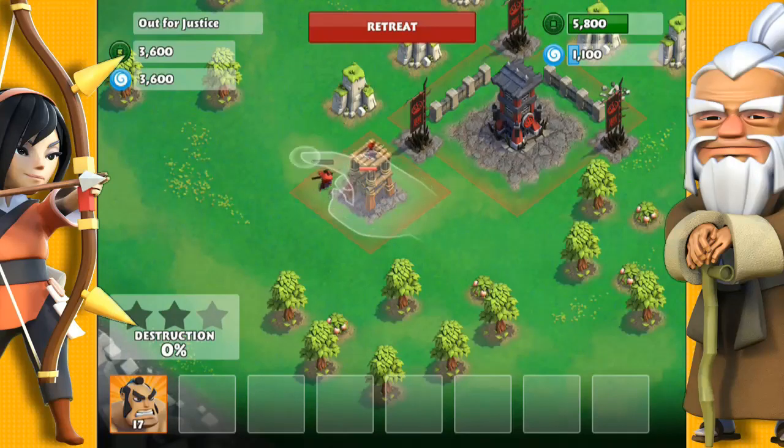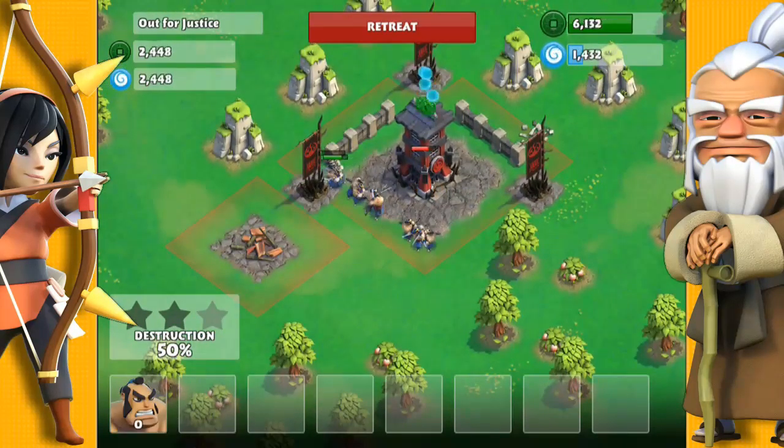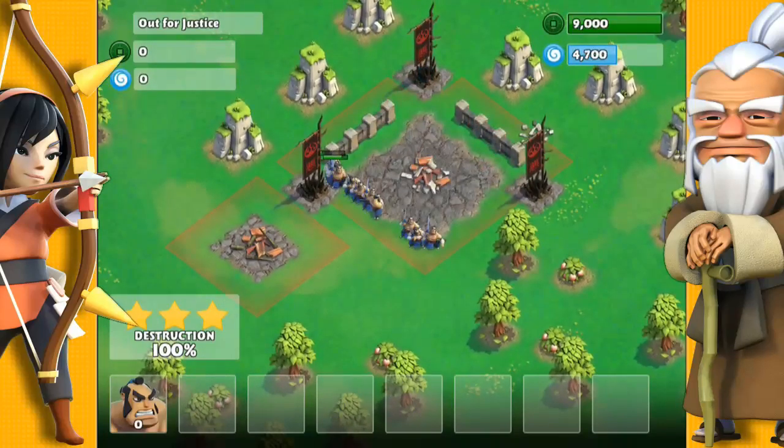So in order to take this archer tower down, you need to drop at least 5 or 6 Samurai up close. I'm dropping all of them here to take it down quickly. As you can see, it's very effective. So once the defensive tower is gone, they can freely take this castle down.